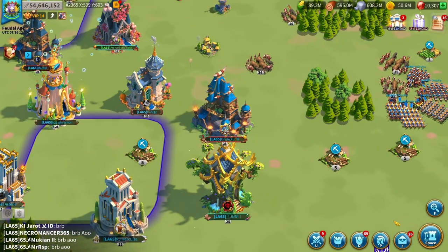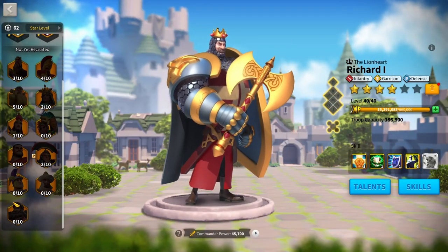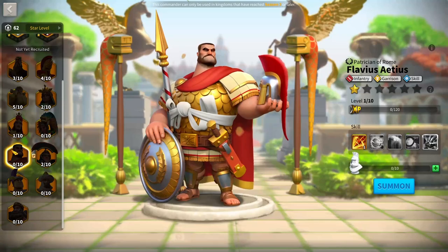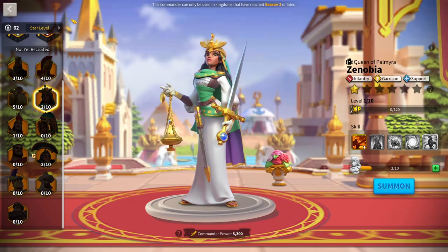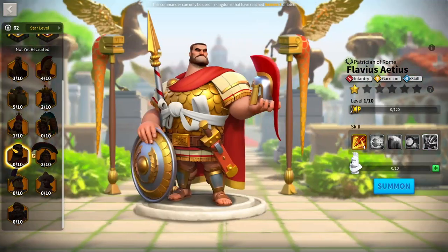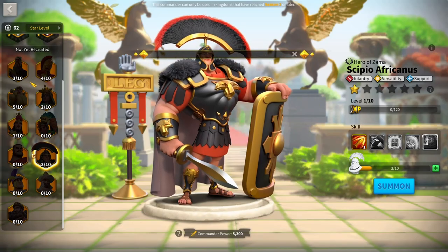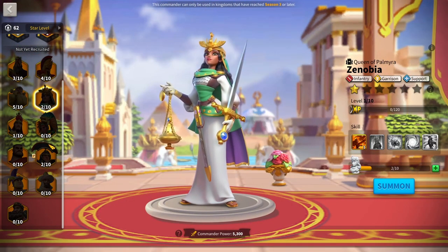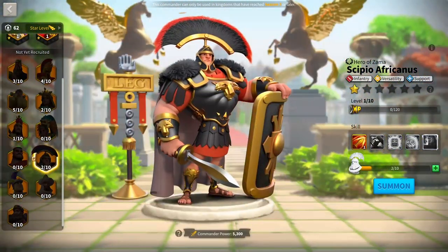Let's go over the top garrison commander pairings. For infantry garrison, the current best is Flavius plus Xeno — really, really strong and pretty much the only infantry garrison you'd run. For a pass, you can run Scipio Africanus with Flavius, which works because it can't be swarmed down and Scipio's AoE is still really good. You can also run Heraclius with Scipio on a pass, though it won't perform as well.